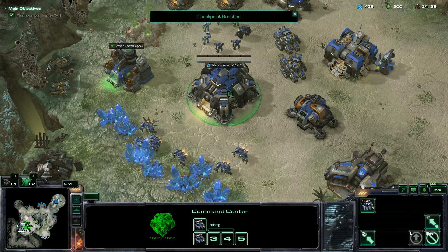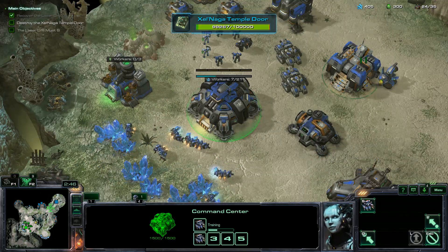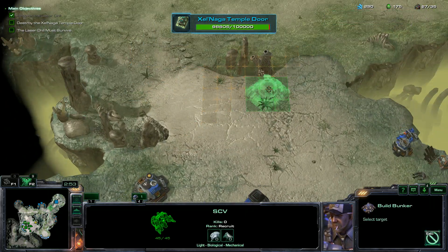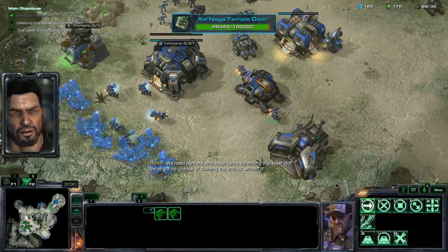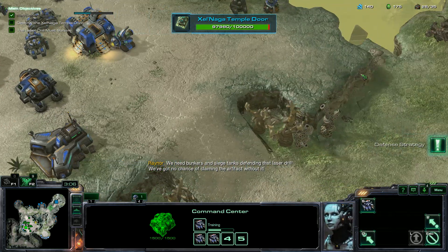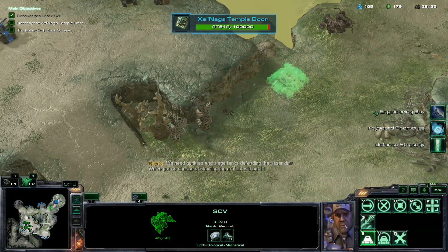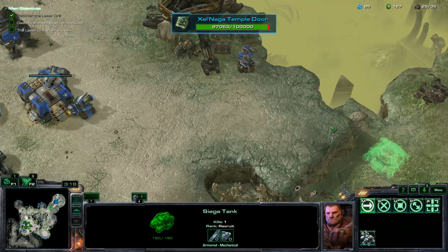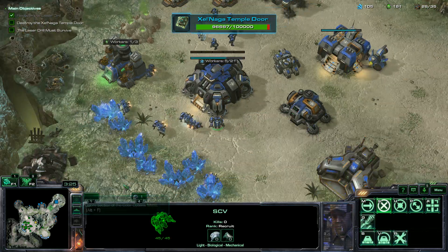We probably want to take the expansion on this map — I actually usually don't, but why not in this case? We just want to start making more tanks right away. Let's get some bunkers set up over here. We need bunkers and siege tanks defending that laser drill — we've got no chance of claiming the artifact without it. We have access to plus-two upgrades now, finally. It's based on the number of artifact missions you've done, so I think we're playing this at the right time to have access to that kind of stuff.